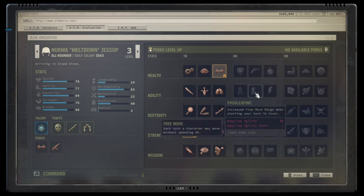Frog Leaping is a fantastic talent for any character that starts in cover and needs to move to different cover. The increased free movement range is not bound to light armor, so it works with everybody except heavy armor wearers. Solid B-plus, maybe A-tier.